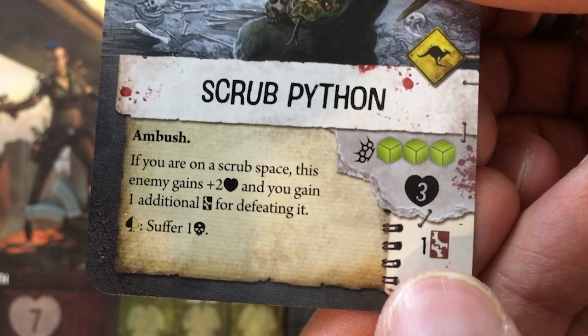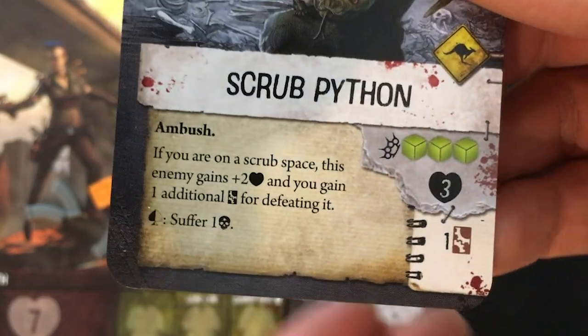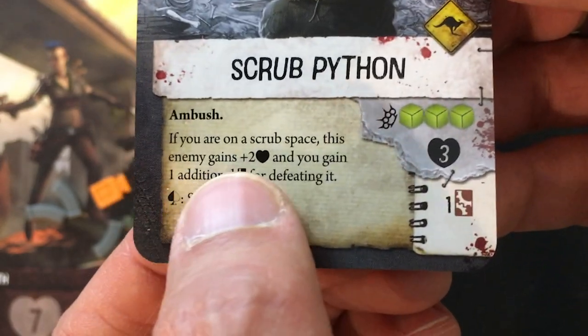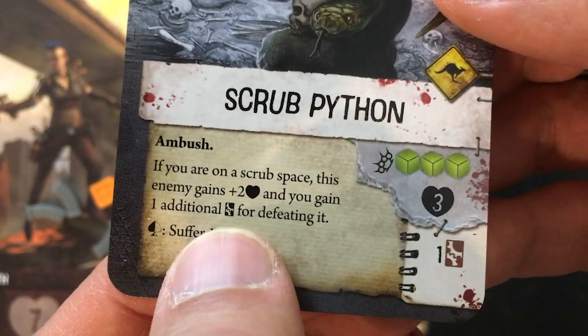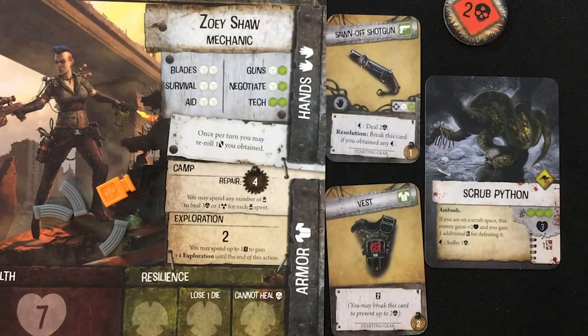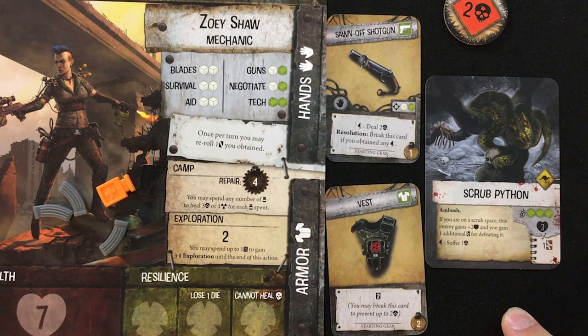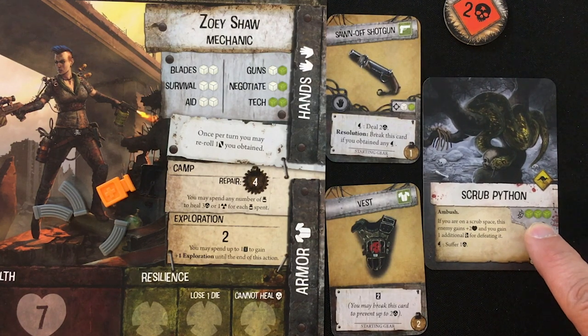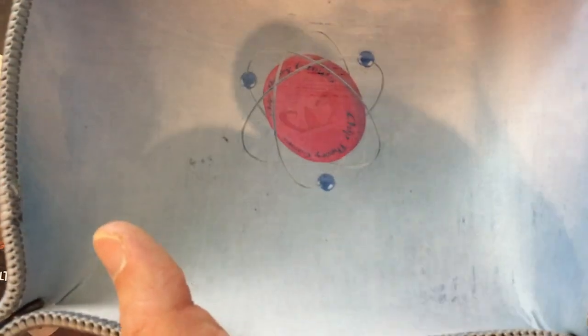Here's why I decided not to use my shotgun: this guy's got three life, so if I couldn't do at least three damage, he would escape and I would have wasted my ammo. His special ability: if I'm on a scrub space, this enemy gains plus two dice, and I gain an additional gear card for defeating it. But my chance of doing five damage, even with a shotgun, isn't great. So we go to the engagement phase. Because the python has ambush, he jumps all over my face — his attack value is three green dice, plus two extra damage. This is going to be painful.